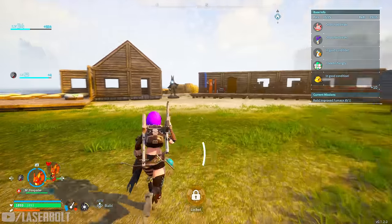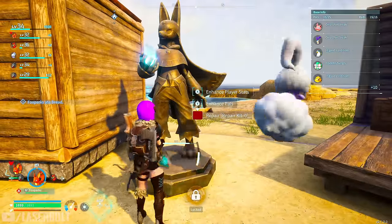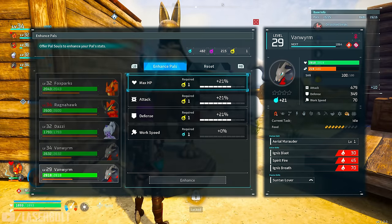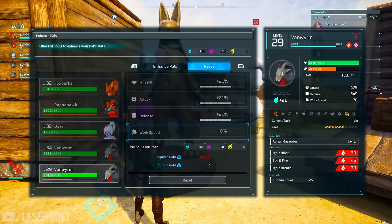We're going to go back to the Statue of Power and power this guy up. You'll notice this one is level 29 — I already enhanced it. The great thing is you're able to reset this, but it requires gold. You're going to need 84,000 gold to reset it, and when you reset you get the souls back.